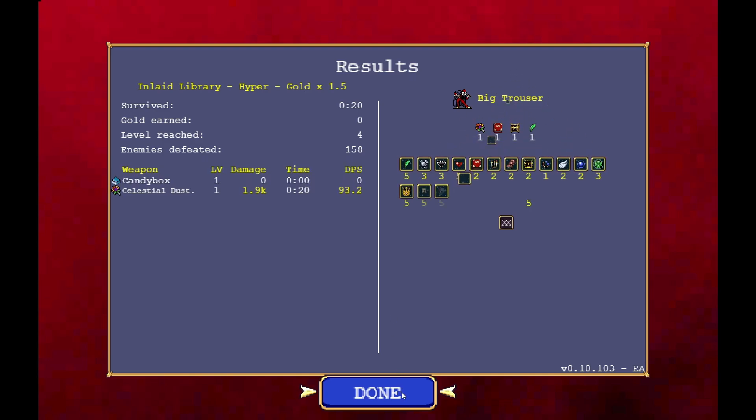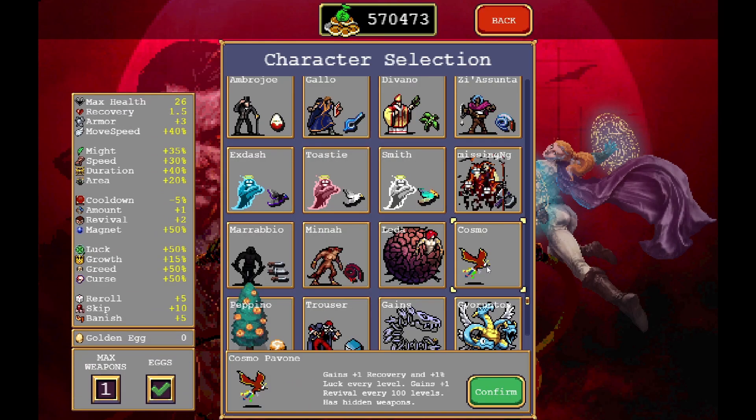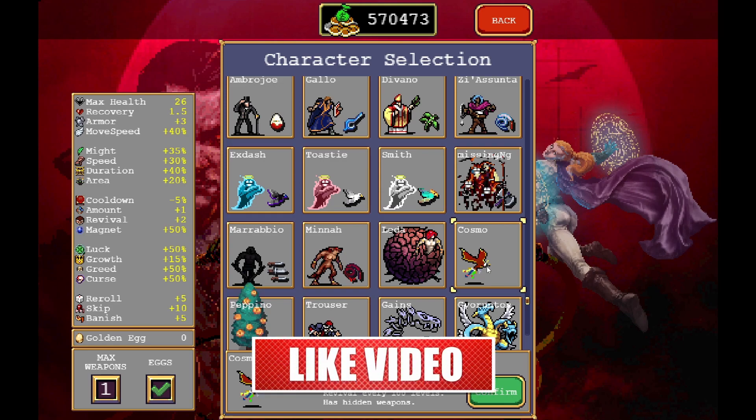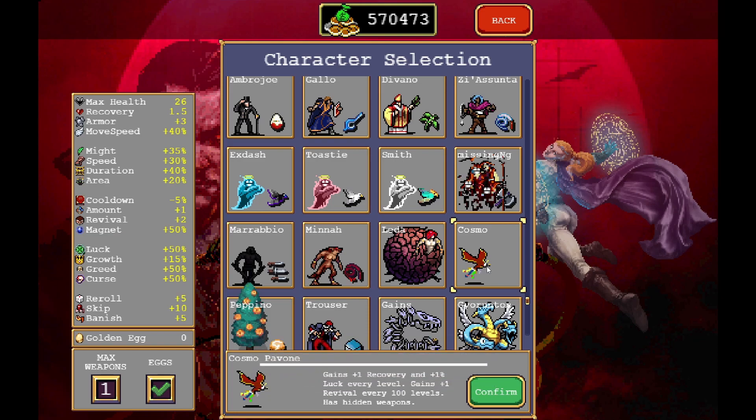That's how we unlock them all. I hope this helped you unlock everything as soon as possible and cleared up the confusion about unlocking Cosmo. If you have any other questions, please let me know in the comments. Remember to smash that like button and subscribe for more videos like this. Keep safe, survivors — I'll see you for the next one. Cheers.